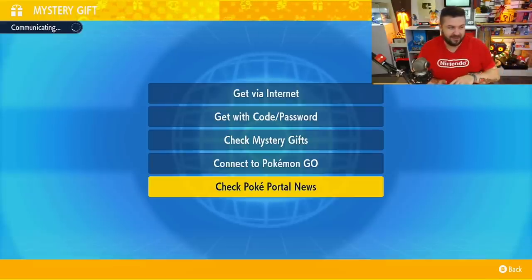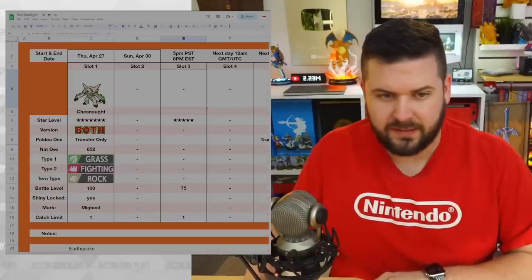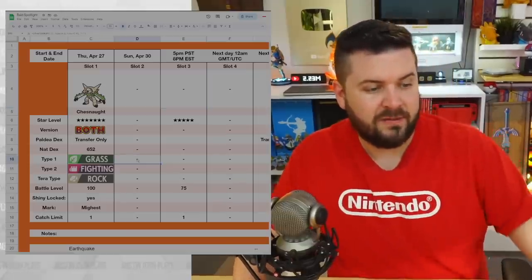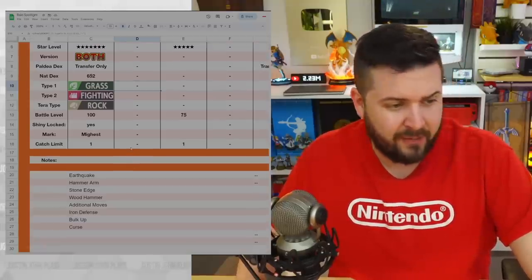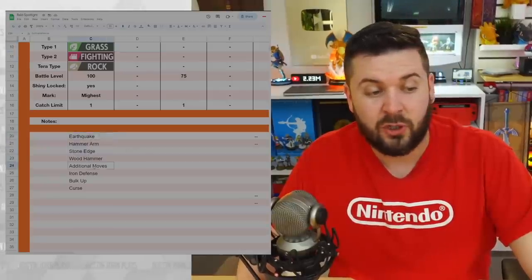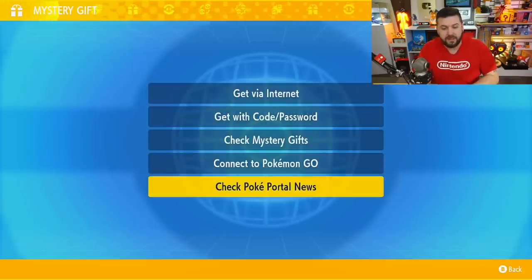Here going over taking down Chestnut. First of all let's take a look at him — it's looking dark but you can read it. He's Grass and Fighting type, has Tera type Rock, level 100 with the Mightiest Mark. Its ability is Bulletproof. Its moves are Earthquake, Hammer Arm, Stone Edge, Wood Hammer, with additional moves being Iron Defense, Bulk Up, and Curse.